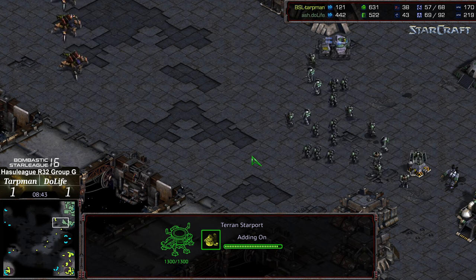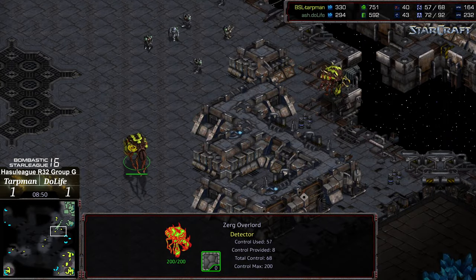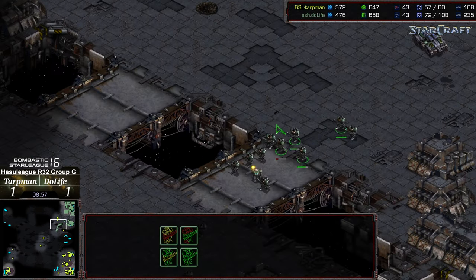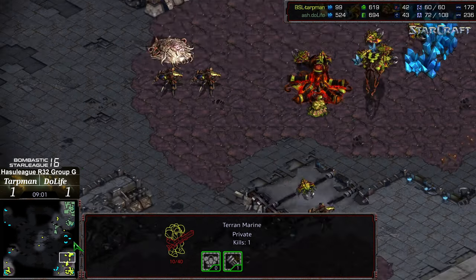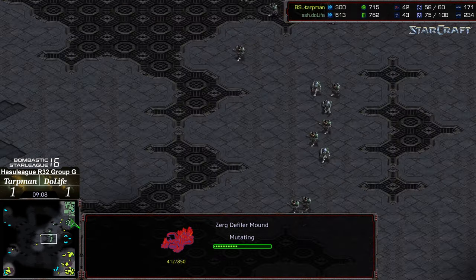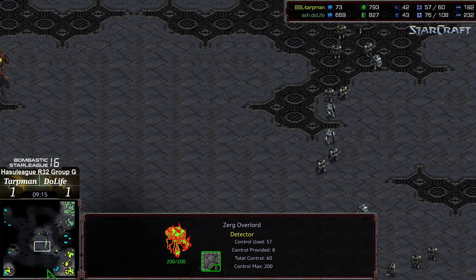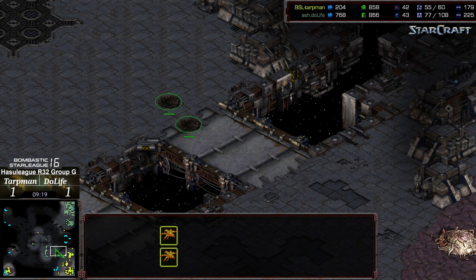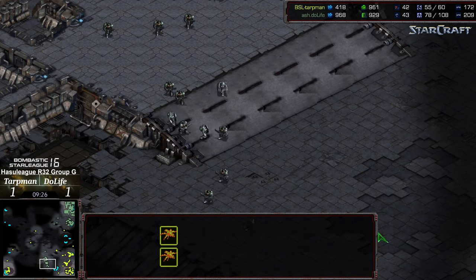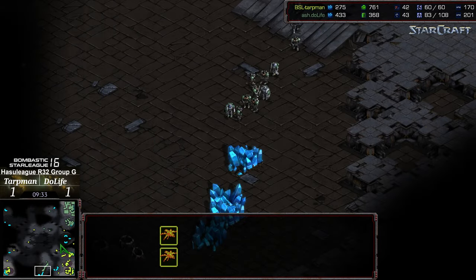Tartman looks to draw these troops a little bit away toward his third, opening up the front. Dew Life uses that opportunity to push forward and an overlord is exposed and going to die as a result. The lurker pushes and damages a bit, but that's going to leave an exposed natural expansion. Two lurkers and a single creep colony may not be sufficient as the defiler mound is nowhere near finished. However, Dew Life is not making a beeline toward the natural expansion — instead moving across the middle of the map, maybe looking for a third base. Whole-position lurkers are along the right-hand side. Siege tanks have Comsat-ed the front and cleaned up lurkers there, but Dew Life is hunting for the third and finds nothing at the six o'clock base.